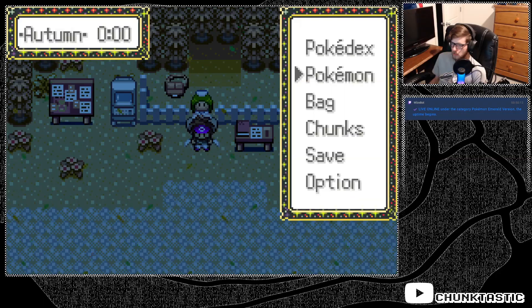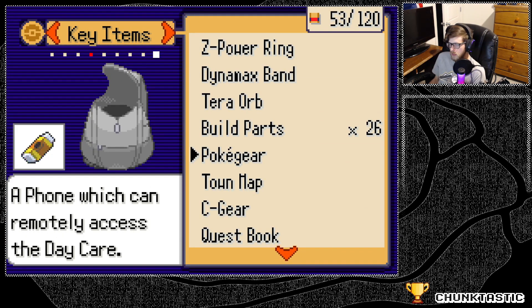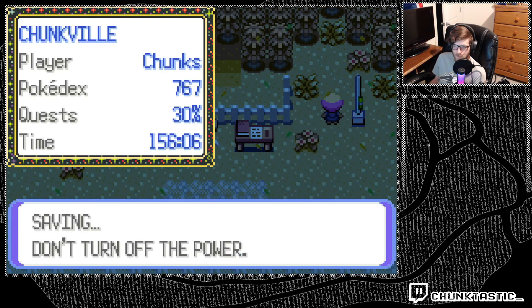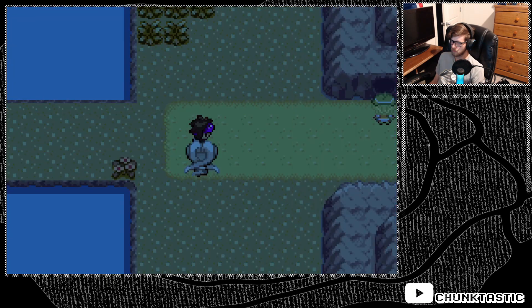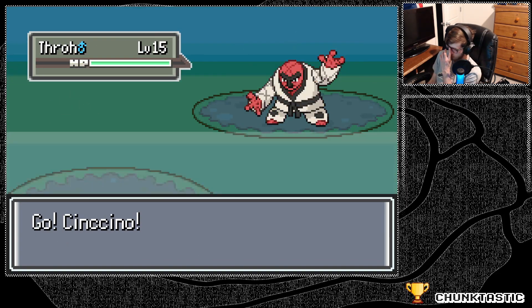We're back. We have our Unova deck set and Seager set as well — yep, Unova. Everything's ready to go, so we might as well start up. I'll offer this Minccino with Tactician and a Loaded Dice, so hopefully that turns out well. We'll just go in — there's surely nothing that could be too bad, right?